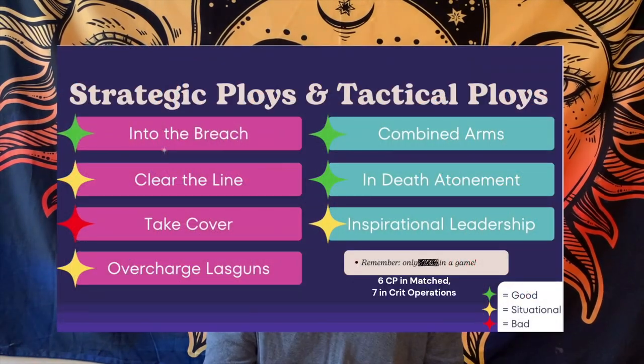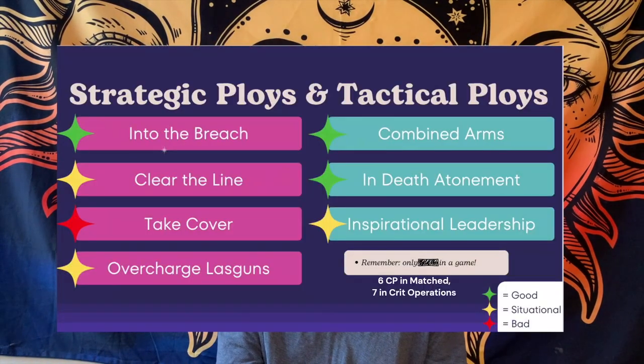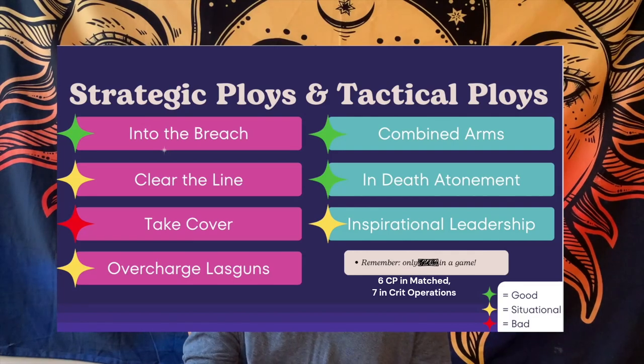Strategic and tactical ploys are next. Into the Breach, Clear the Line, Take Cover, and Overcharged Las Guns are all quite good and situational. Into the Breach will be used every single game at the start — it gives a free three-inch dash to everyone on your team going towards the objective, as long as they're within your deployment zone. Clear the Line is good when you want to finish off an opponent who has two health, letting you retain one hit in melee as a guaranteed success for two free damage. Take Cover gives better saves in cover — use it if you really need it, but don't rely on it.